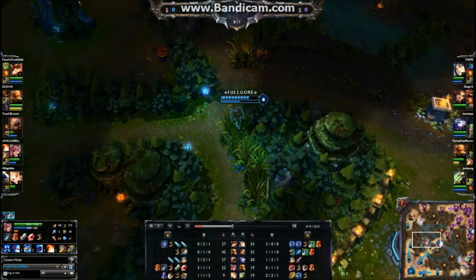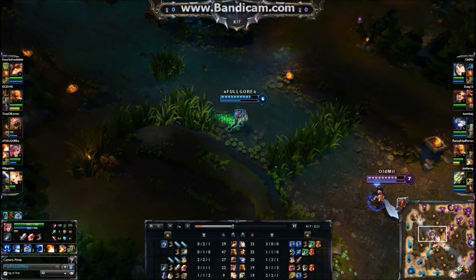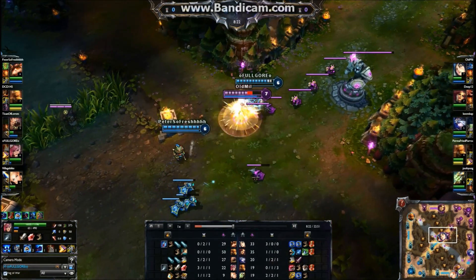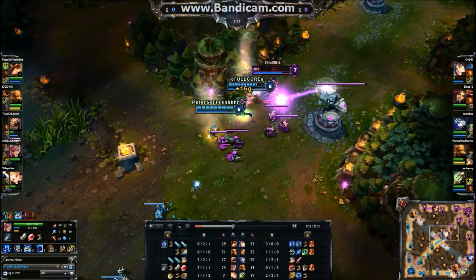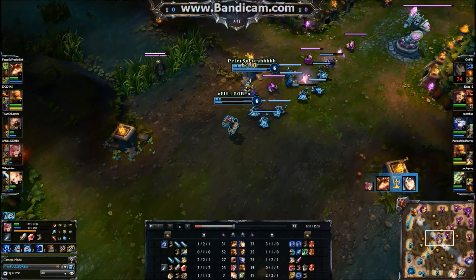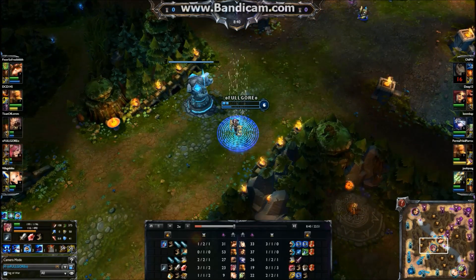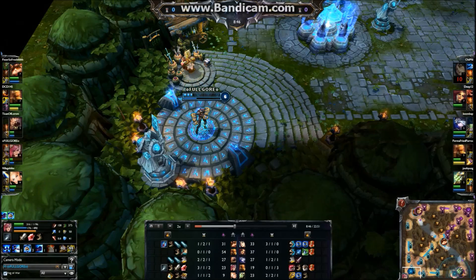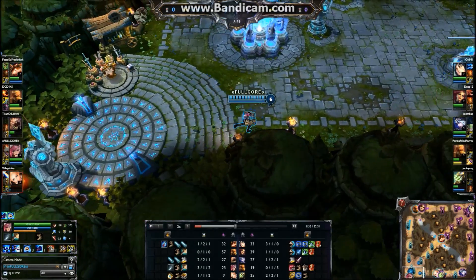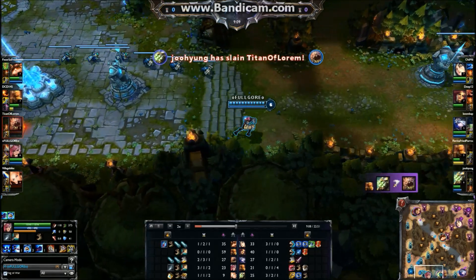Assault and Battery is the ability I really want to focus on because it's the ability that will really decide how well you do and how you use it. Like right here, I use it because I know Timo's there and he puts in Ignite and poisons her, so when I'm sure he can get the kill, I back off and I survive. Assault and Battery's cooldown is not unbearable - it's not like a Karthus ultimate cooldown - but it's long enough that you really have to think about how to use it.